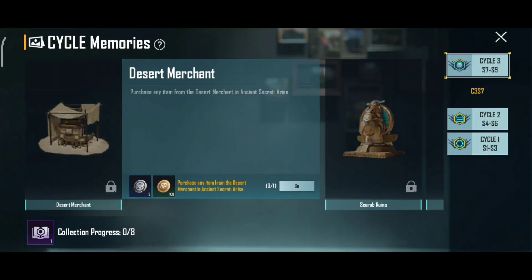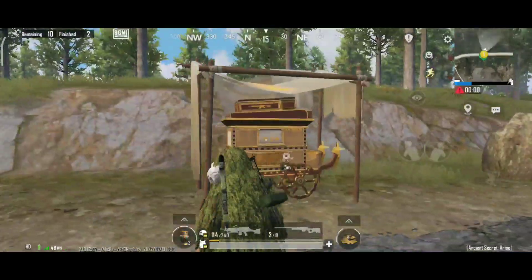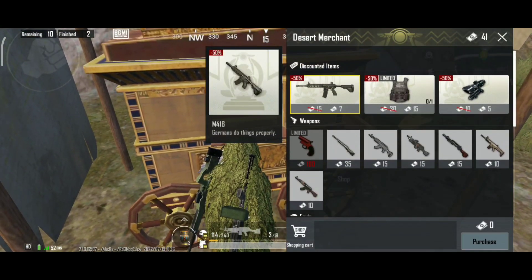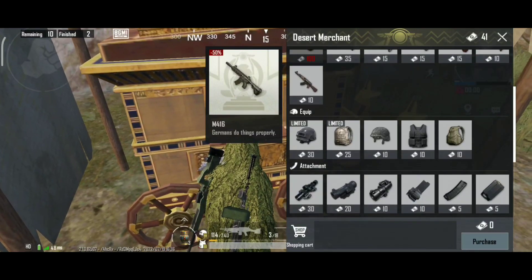Next mission: we will be able to purchase the desert merchant. We will purchase it and it will be available in a place like this. We have different matches and different places. So if you are looking at this roadmine, you can see it here.